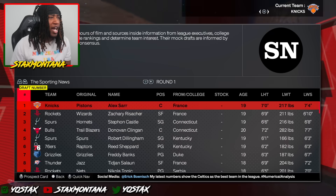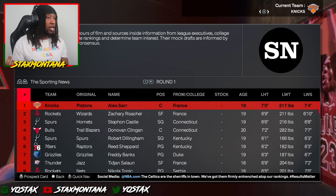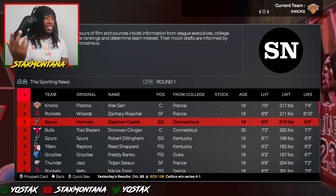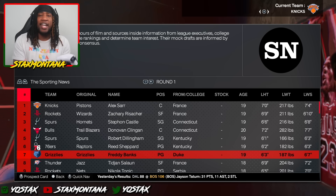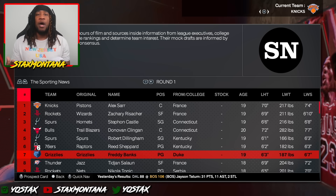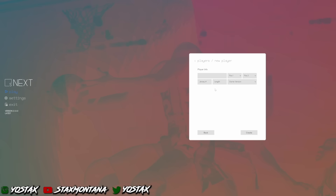Now let's go look at these mock drafts and see where they got Freddie Banks going possibly. We're looking like 7th overall to the Memphis Grizzlies. Now when I made Freddie, I only made him a 70 overall because we want to use Synergy 2K to upgrade Freddie. Y'all should know what Synergy 2K is already.